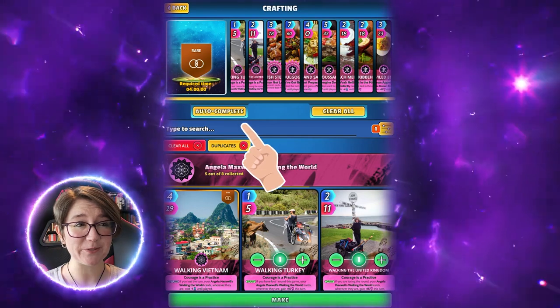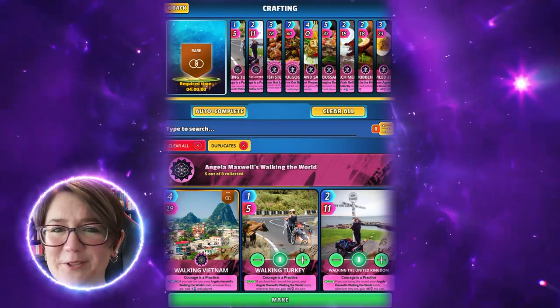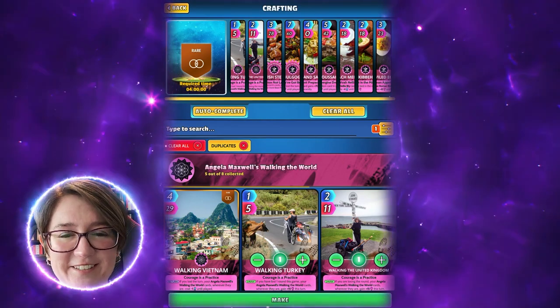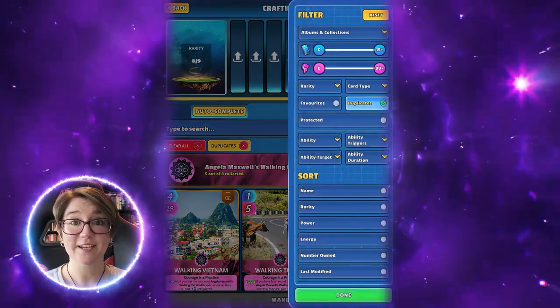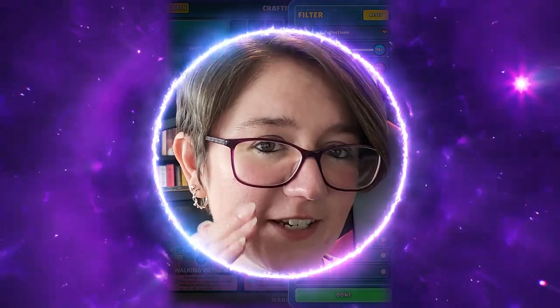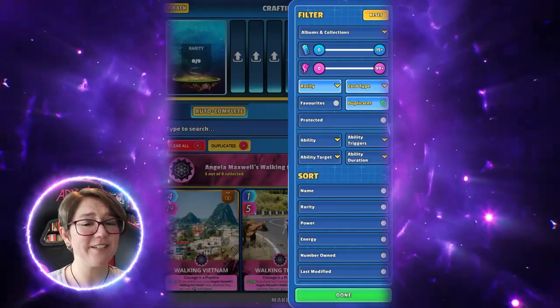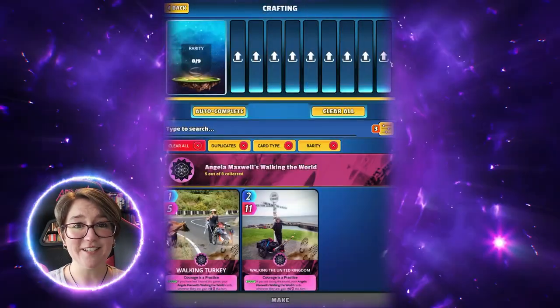Now you can always use the autofill button and let the game do it for you, but no — I'm too picky for that. Let's do it ourselves. I like to sort my cards before I get started, so I hit Standard Cards because I save my fusions for fusing. Then I'm just going to hit Common and throw nine of them in there. Easy peasy. Let's craft.